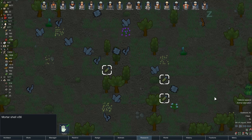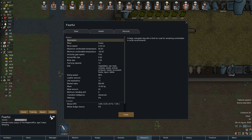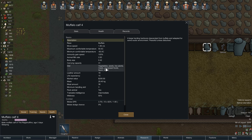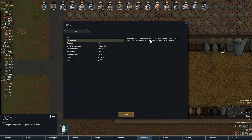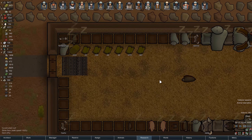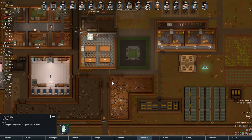We have animal starvation. That's a lot of mortar shells. Why is Fearful starving? Can you not eat hay? Vegetables, raw meat, corpses — does hay count as a vegetable? Seeds, live plants, processed foods, liquor. I assumed that hay counted as a vegetable, but maybe I'm wrong. Either way, this basically means I need to get some kibble — that needs to be a higher priority.